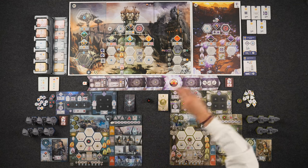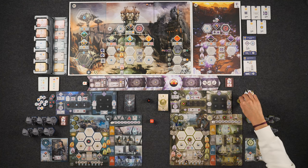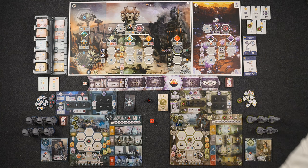If you roll the endgame objectives location, you'll have to put out two of them — choosing two objectives you won't be able to score unless you remove them before the end of the game.